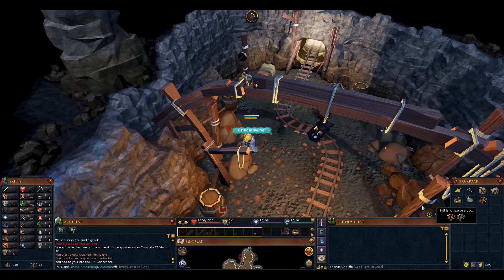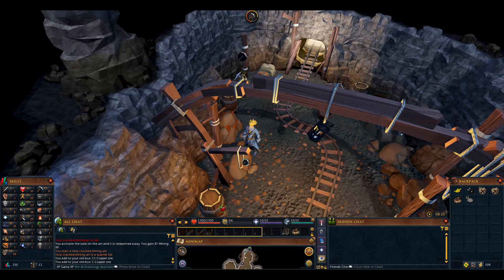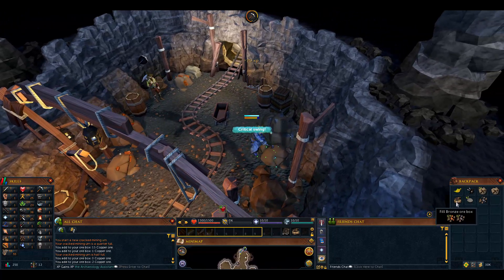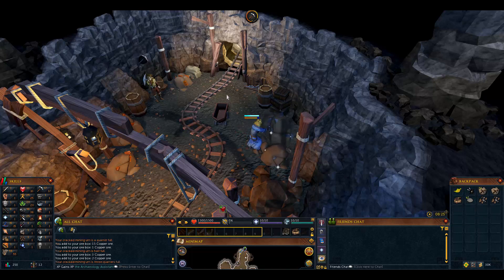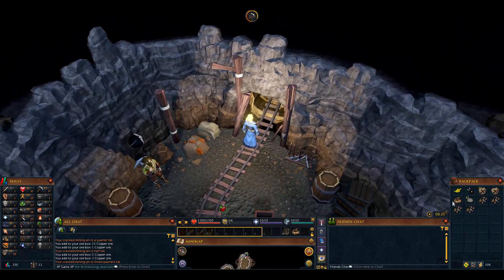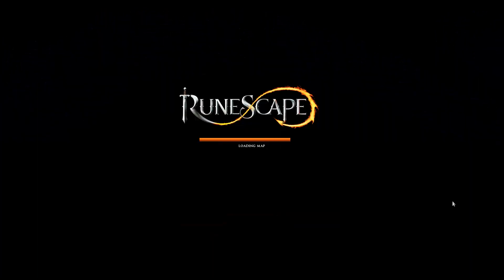We'll sit here and mine until we have 120. Also, after you craft the ore box, if you drag it onto your hotbar and click on it, it won't interrupt your mining. We got 119... 120. We're getting 120 of each just so we have a whole bunch. You essentially just need 75 of each to get to level 10 smithing.